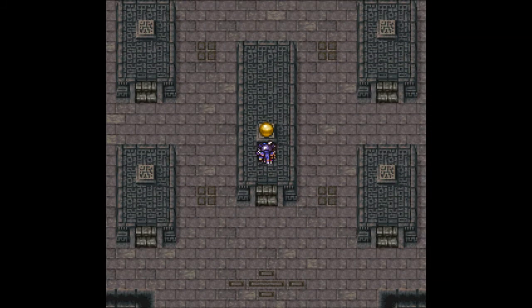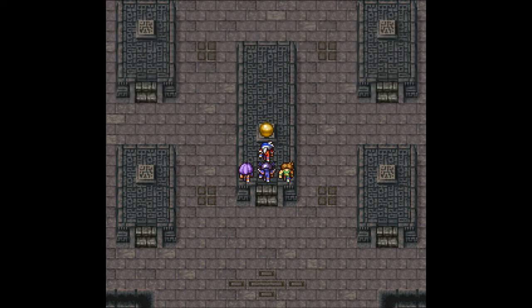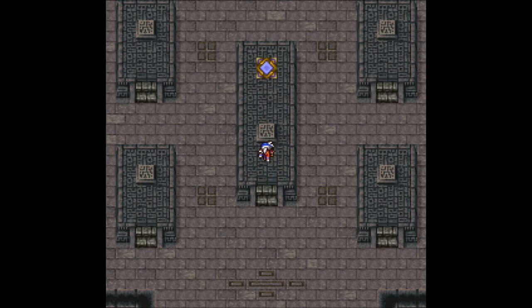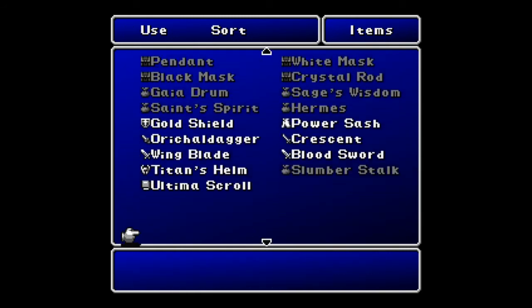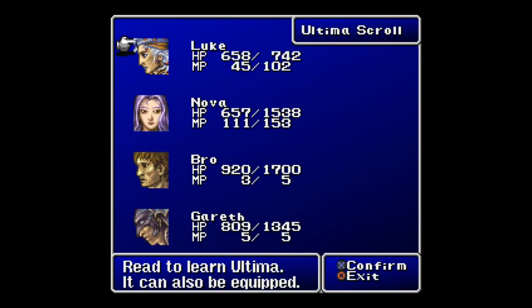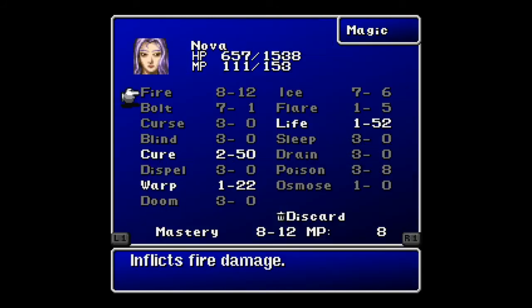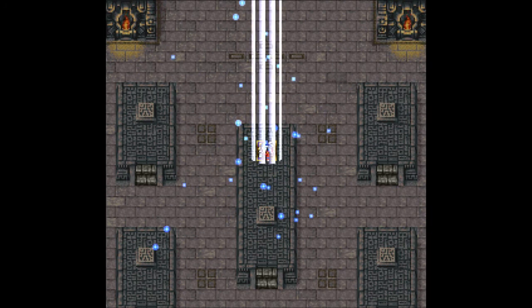Let's go and get this gold one. 'I shall give thee the forbidden spell.' Obtained Ultima Scroll — hell yeah! Now remember how I said I was going to teach this to Nova? I lied. I'm going to teach it to Luke, because it bases itself on your spirit, not your intelligence. So Luke gets it. But Nova has Flare, so it kind of evens out. We'll definitely have to level these up off-screen sometime.